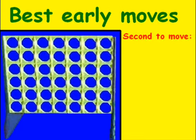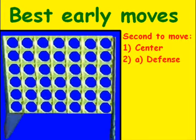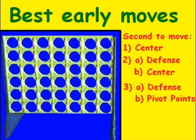When we're second to move, our moves are going to be a little different. The first move stays the same — we're going to choose the center, highlighted with an X. It could be the first or second center spot depending on what our opponent does. Our second move's first priority is defense: if our opponent has a trap set up, we've got to defend against it. The second priority would be the center if there are no traps. For our third move, first we want to play defense, second we focus on pivot points if there's nothing to defend, and finally, if there are no pivot points, we make a move that takes control of the center.